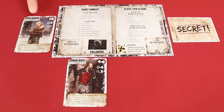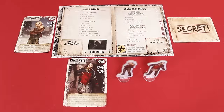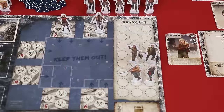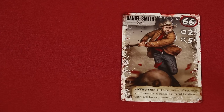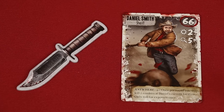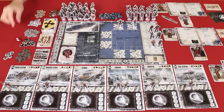Each player now chooses one survivor to be their group's leader; their other survivor becomes a follower. Each player collects the matching standees for their survivors and three dice. All colonists are moved to any empty space on the main board for colony occupants. The player whose leader has the highest influence collects the first player token — that player goes first in the round and breaks any ties. Finally, all remaining survivor and zombie standees, tokens, and dice are placed in easy reach of all players. And that's the setup.